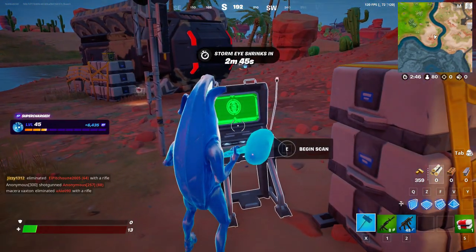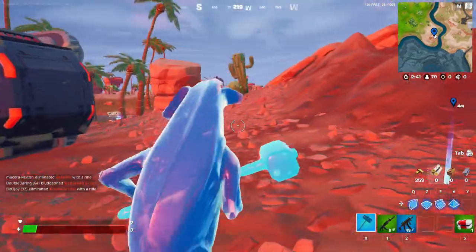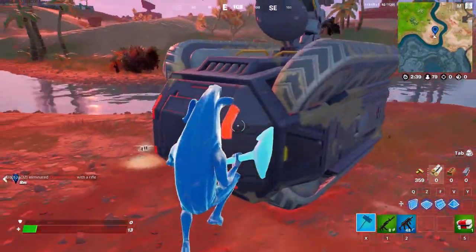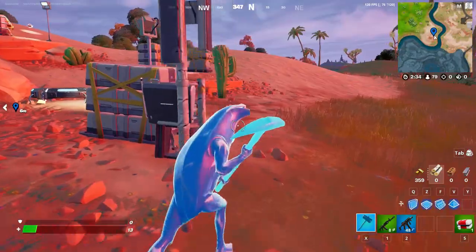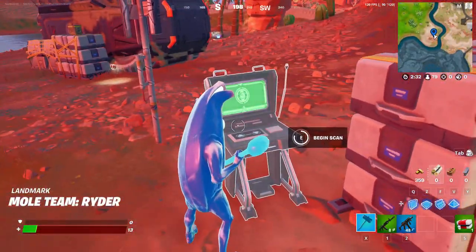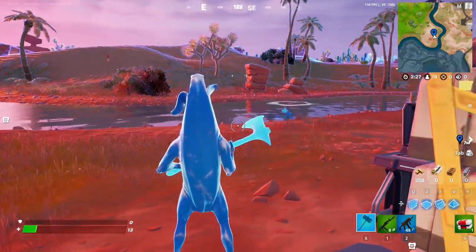You gotta press begin scan and the exact location is down here. This is a hidden terminal with IO forces guards for your quest. So this is gonna be like the easiest way to complete this challenge. All you gotta do is come right here, activate it, begin the scan. And as you can see, it scans all the loot and stuff around you.